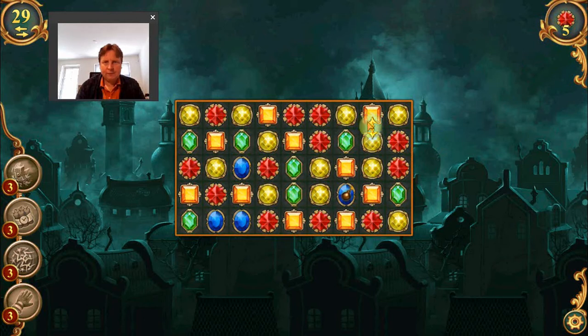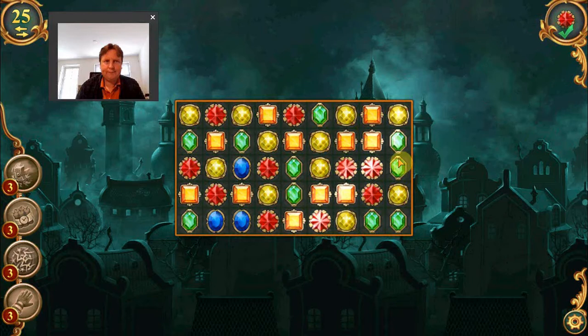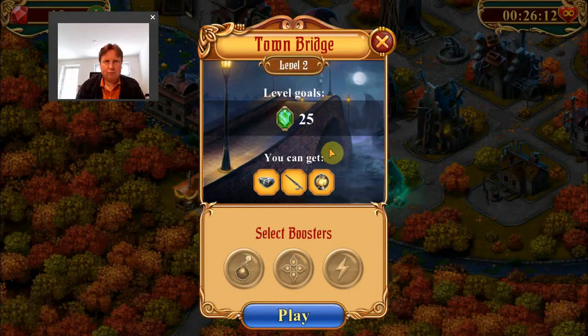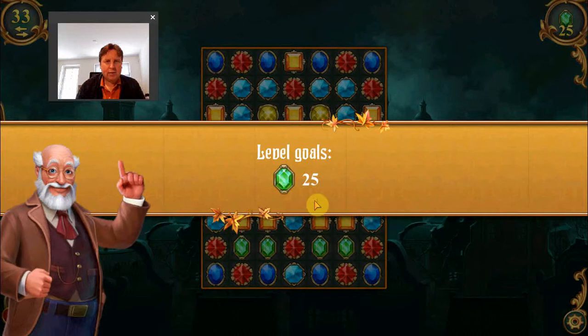Let's see if we can complete this one. The story around these levels is of a town whose clocks are hit by some curse, and each level you collect items that help you break part of the curse or at least investigate more to find out what's going on.